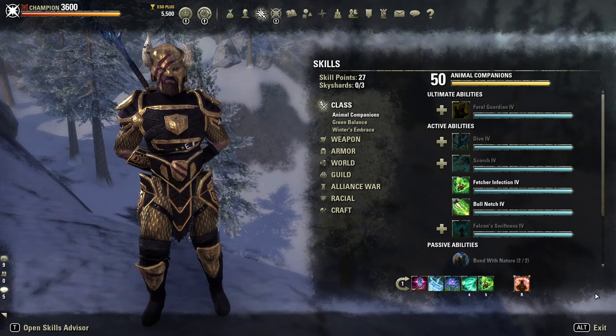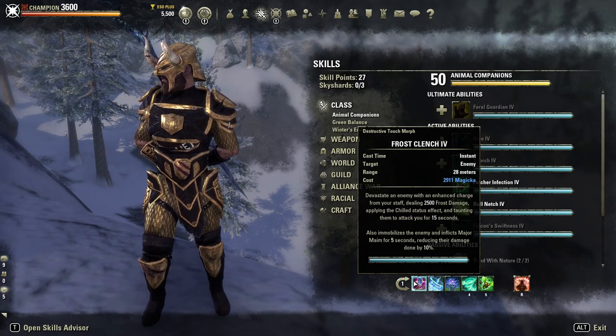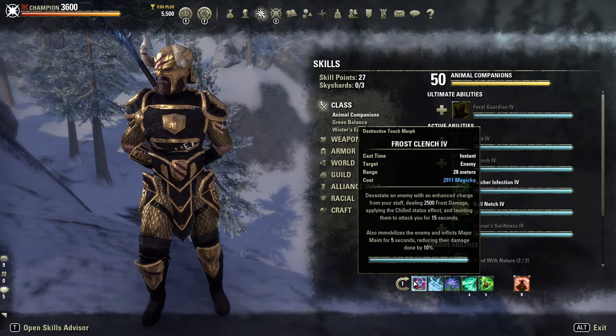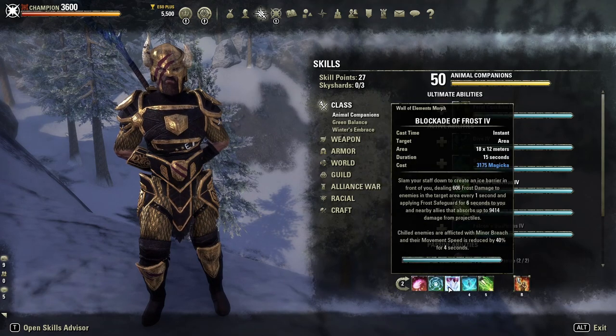Our first skill is Frost Clench, and this is so important for everything revolving around this build. It's a Taunt skill with a 28-meter radius — a really huge range. The Chilled status effect is guaranteed every time you use this skill. We need the Chilled effect because by combining it we're going to get Major Maim, Minor Maim, Minor Brittle, and it's also going to help us proc Minor Breach. Applying Major and Minor Maim means we get reduced incoming damage. Minor Brittle means our group does more crit damage to the enemy. And we obtain Minor Breach by combining this with Elemental Blockade — chilled enemies are affected with Minor Breach.